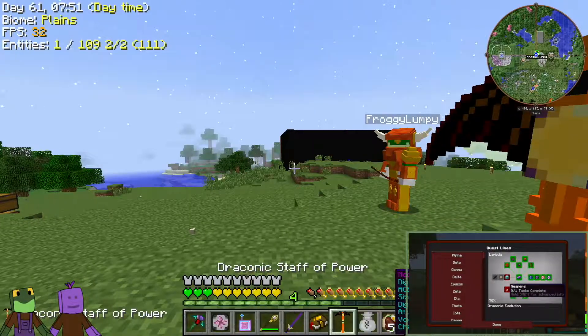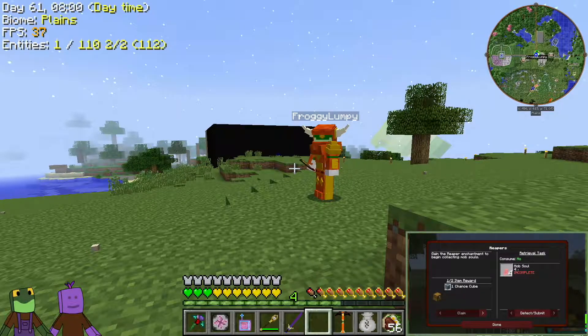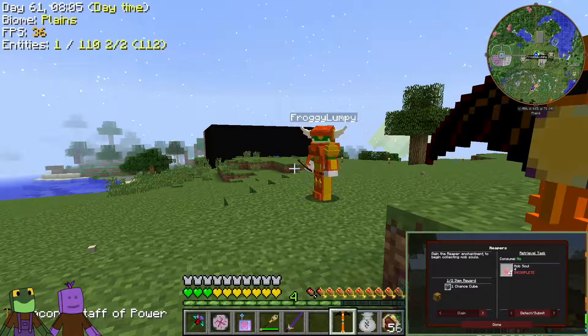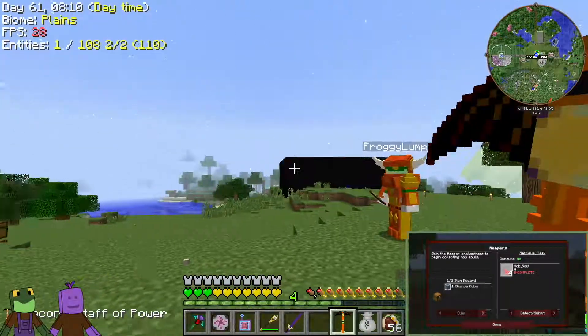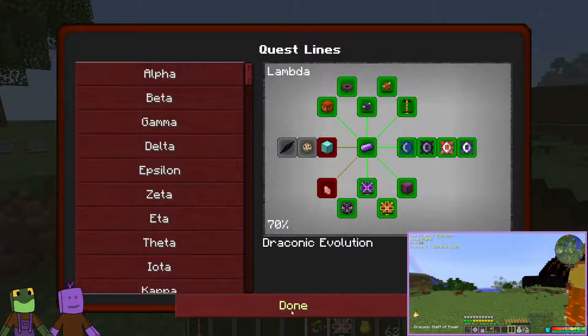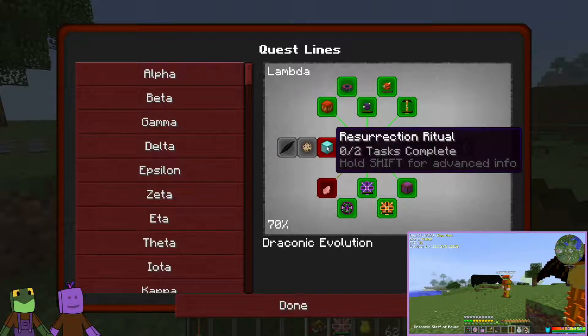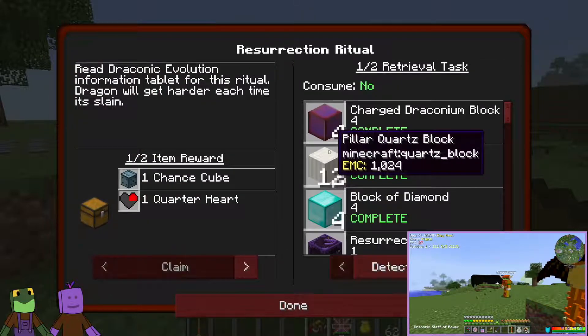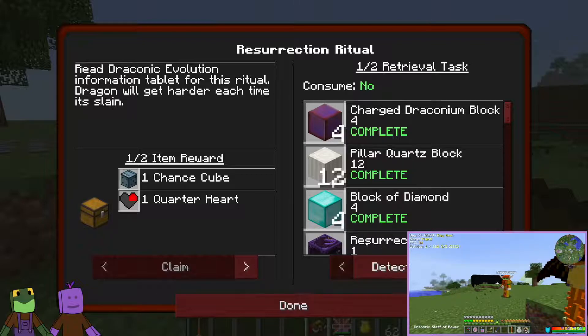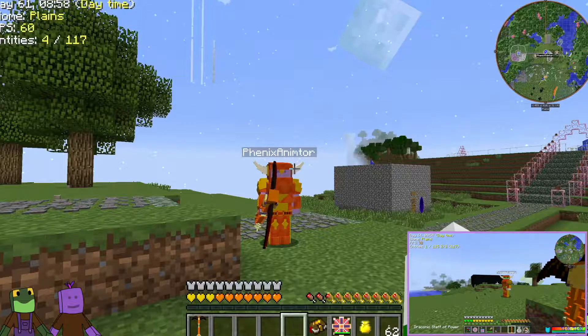Anyway, today's episode we need Reapers. Just in case somebody doesn't know how to get the Reaper, we'll cover that. The quest is saying to gain the Reaper enchantment to begin collecting mob souls — you need four mob souls, and it's showing a pig. So we need four mob soul pigs. And if we look at the quest coming off the evolution with the Draconian Ingot showing the Diamond Block, you actually need the Resurrection Ritual, and the bottom one is a Resurrection Stone. You actually need Reaper souls to make the Resurrection Stone.